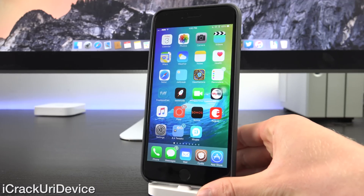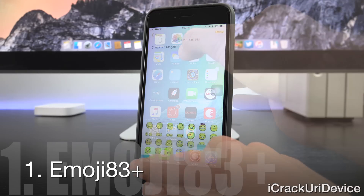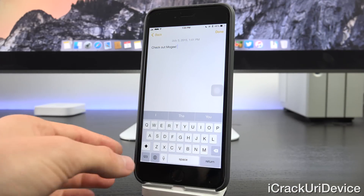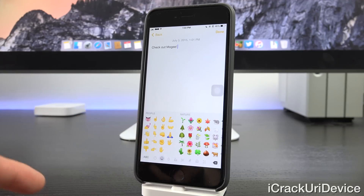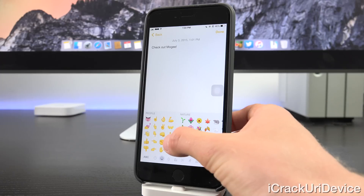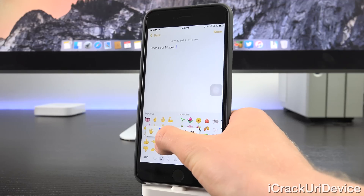That leads perfectly into the first tweak — it's called Emoji 83 Plus. Essentially it enables the new emoji found in iOS 8.3, but beyond that it also adds a completely new one that Star Trek fans will really enjoy: the Vulcan hand sign. You can also change it based on your emoji skin tone preference. It's a really great, simple, and lightweight tweak.